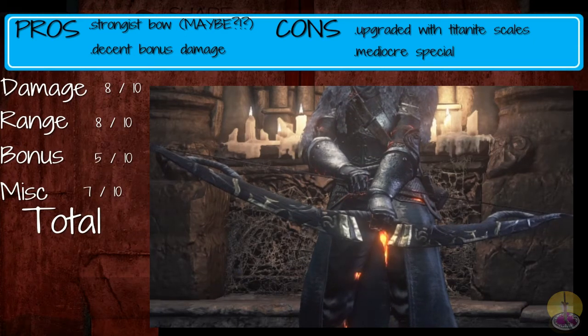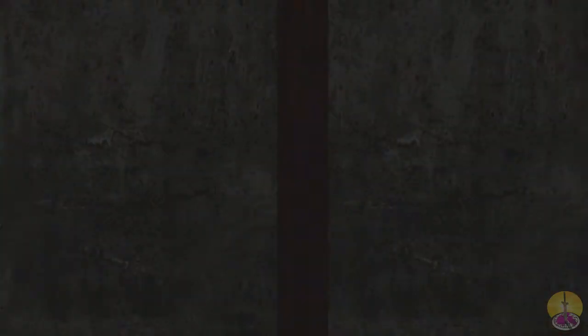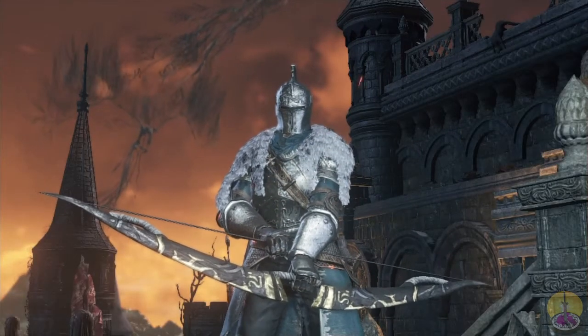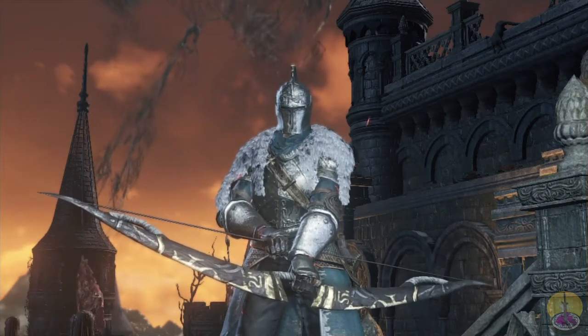So in total, the Dragonrider bow gets 28 out of 40, which is exceptional. This bow is actually pretty good. Just strangely upgraded with Twinkling Titanite for some reason. And there you have it — pretty damn good bow and arrow, if I do say so myself. In terms of all the bows, I'd still probably use a great bow.